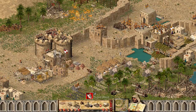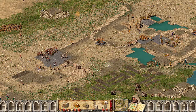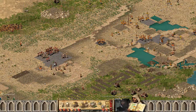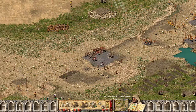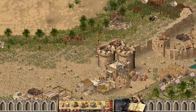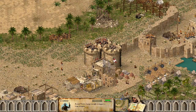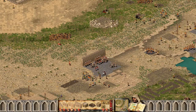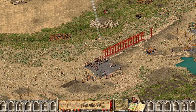Considering how much flour we've got, it's a good idea to construct some more bakeries, so I'm going to do that right now. The Caliph says: 'You test my patience, I will cross you yet.' With some of the stone we've got, I'm going to build another layer of walls in front of my quarries.